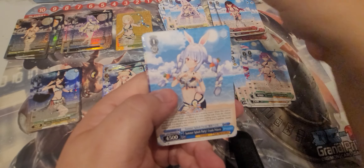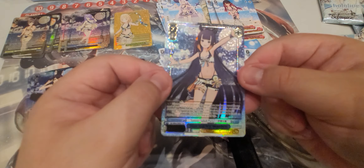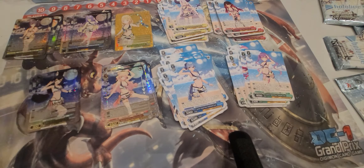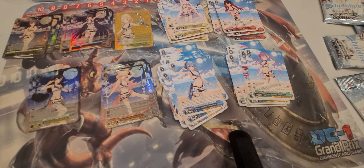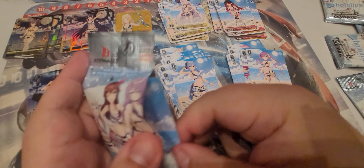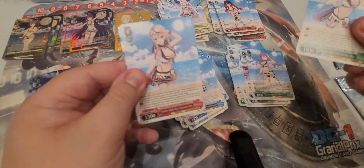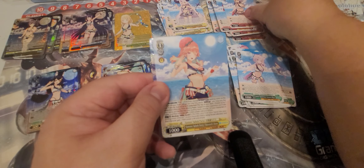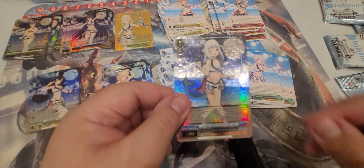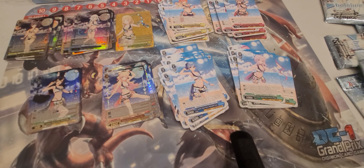Pack five: Roboco, Pekora, Suisei, and then Ninomai — another Myth member. I think she also has the same character designer as Abigail from FGO. Pack six: Nikomata Okayu, Chloe, Kiara, and the last card is Gawr Gura — another Myth member. That was actually a pretty heavy Myth box.